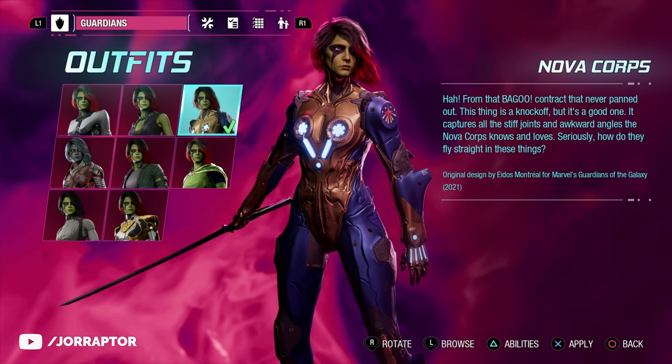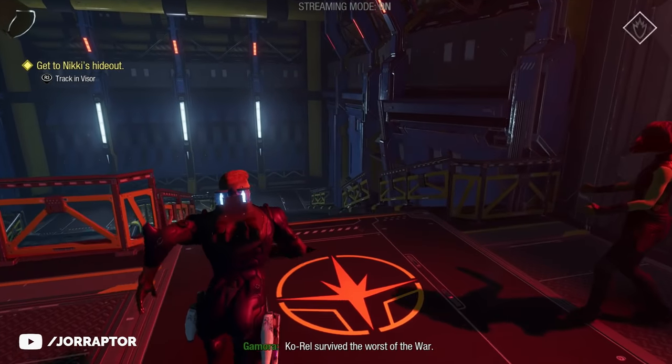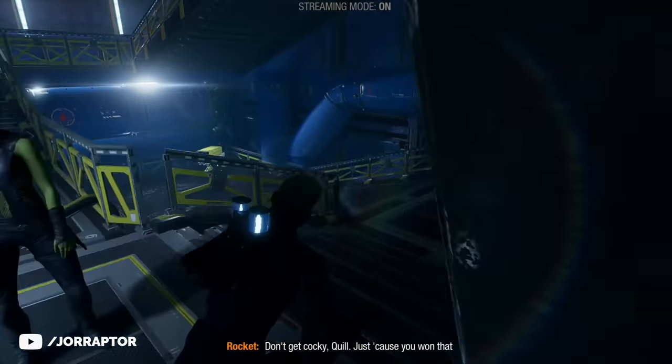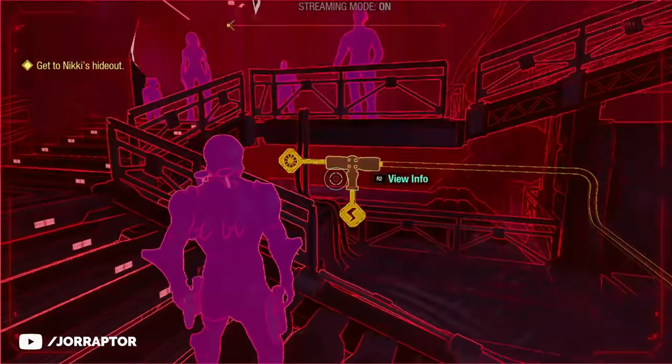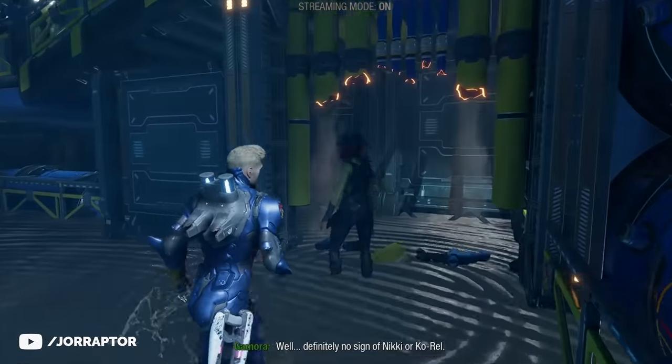Gamora's third armor is in chapter 7, while making your way to Nikki's hideout. Head down and if you go down even further, you find electricity in the water. Remove it with the switch on your left-hand side, then order Gamora to cut the pipes, and you can find the outfit.